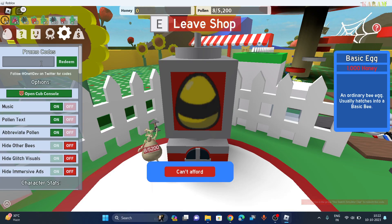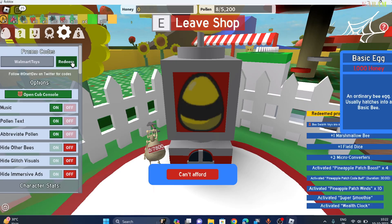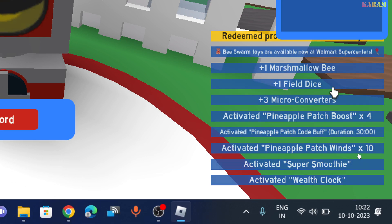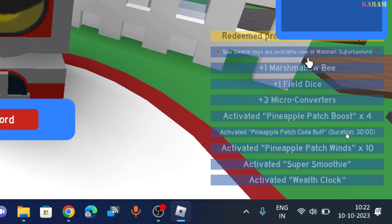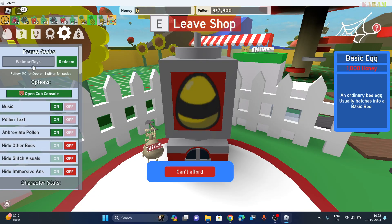The last code is w-e-l-m-e-r-t-t-o-y-s. Click on redeem. And we got a number of rewards by using this code — you can see lots of rewards here by using a single code.